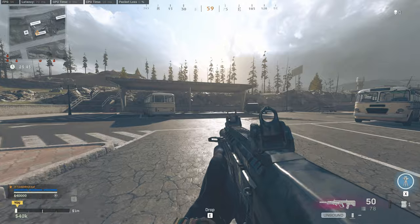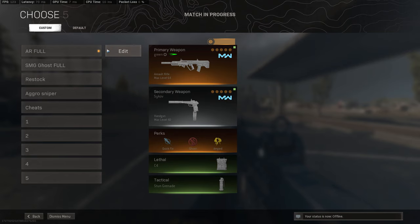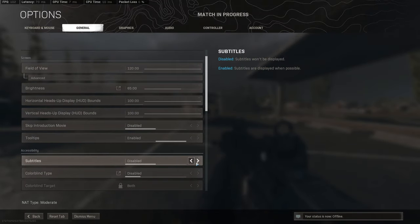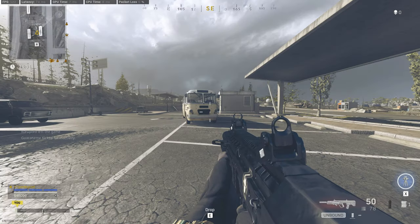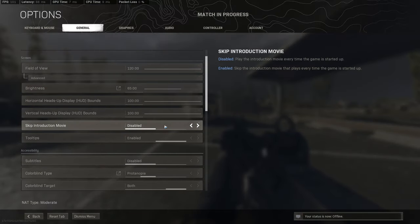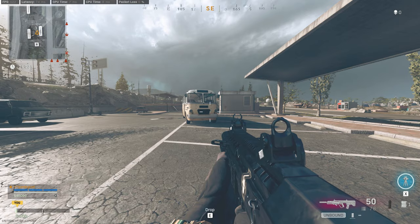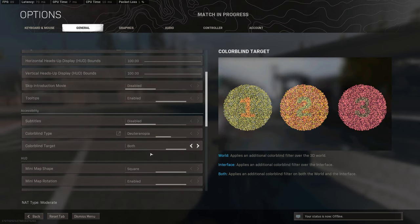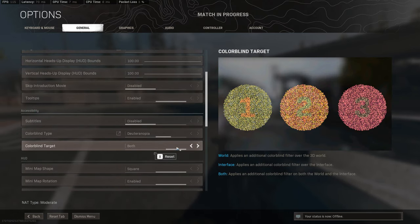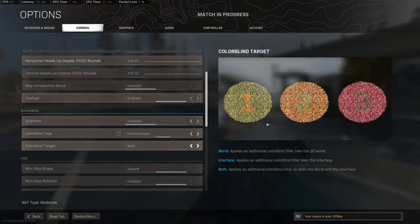If you're running on disabled, it looks like this — it's kind of washed out. The second colorblind option is what I'm running. For colorblind target, I put it on Both instead of just the interface or the world, so both the interface and all my stuff looks good.